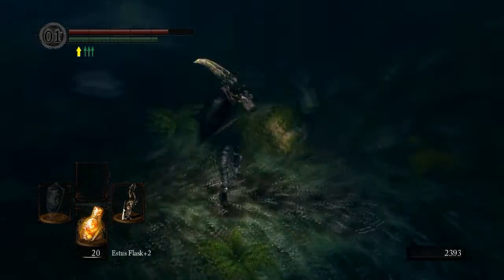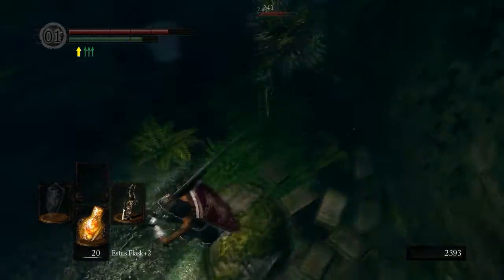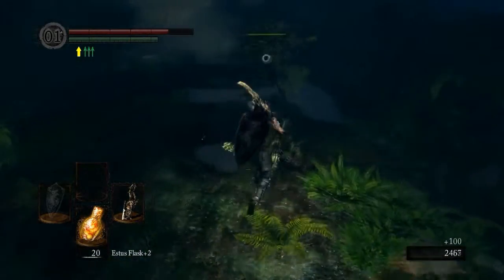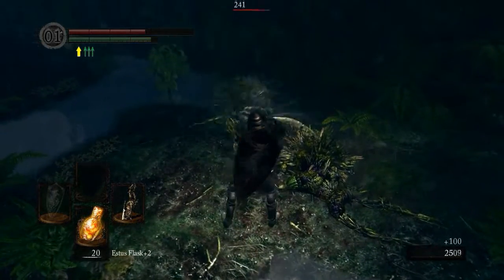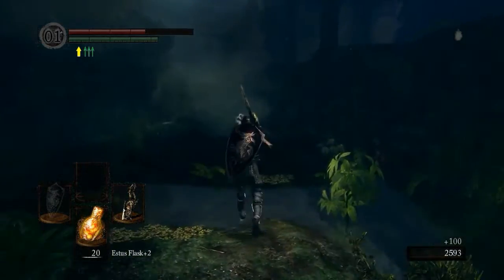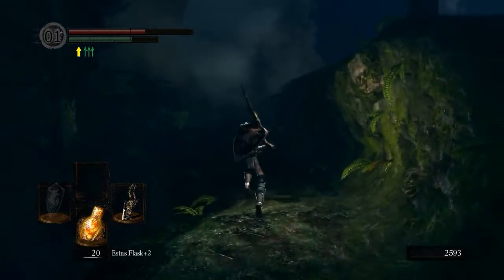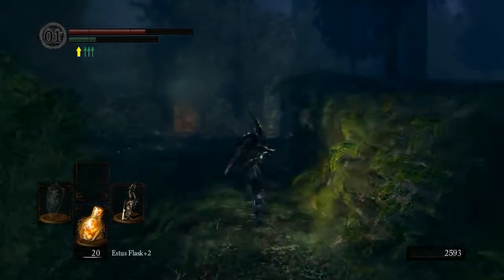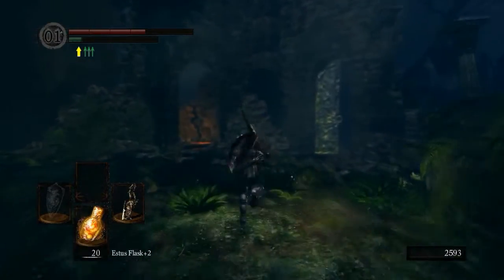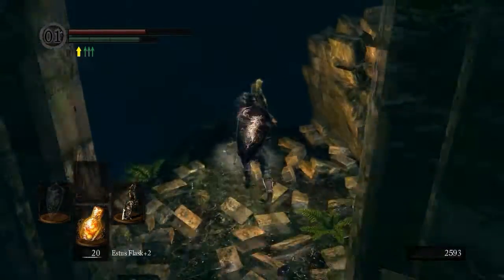We're coming back here again — I apologize, last time I completely forgot about the Wolf Ring. That's another valuable ring, but we're not really going to be able to use the Wolf Ring if we use the Flip Ring, because we have the Ring of Favor and Protection on, and if we break that or take it off, it breaks. You can get another one of those in the game, but we're not going to worry about that.